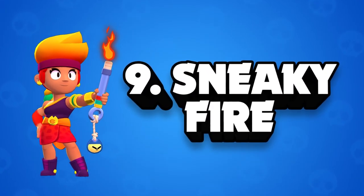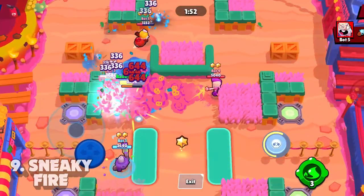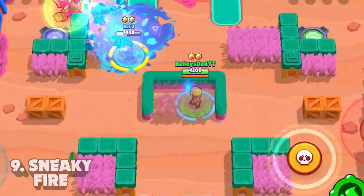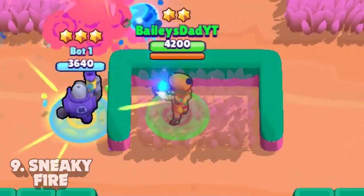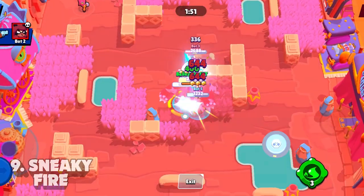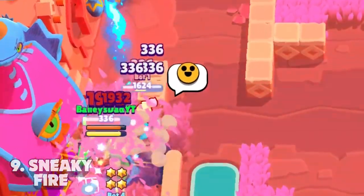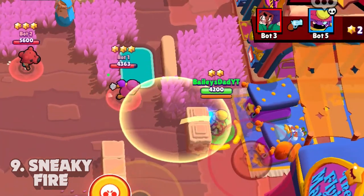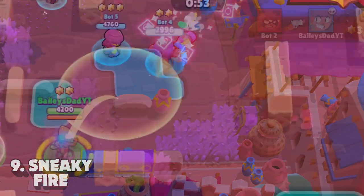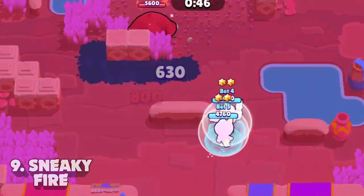Tip number nine is sneaky fire. This is a meta strategy that can be very effective in certain situations. When nothing seems to be working out and your opponents are hard countering your every move, try the sneaky fire strat — play her similar to a tank in key moments. Instead of being out in the open, hide in high traffic areas on the map with your super ready. If you can catch opponents off guard with a massive surprise attack, hitting everyone with the super and a couple of flames, you're likely to turn the tide of a match. You may die in the process, but it gives your teammates a chance to finish them off. This works best if you have teammates on voice chat.